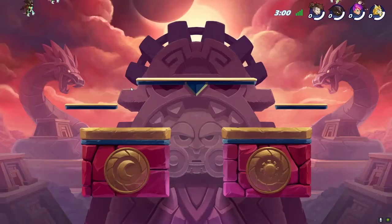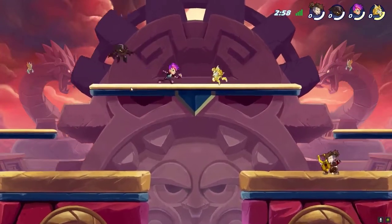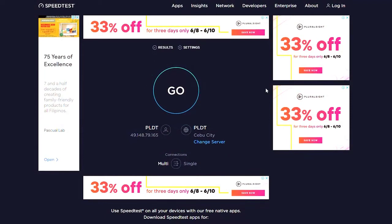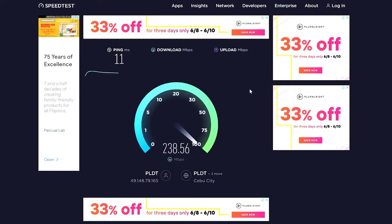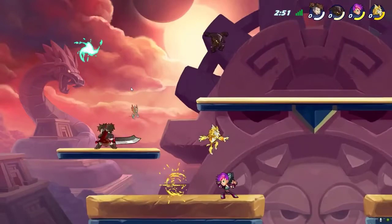Solution 1: Check your internet connection. Slow internet will always result in a problem like this, especially if you're playing an online game. The first thing you need to do is perform a speed test to know if you're still getting the speed you're supposed to get. Go to speedtest.net and click go. If both the upload and download speeds are way lower than your plan, then it's a connection issue. Try power cycling your router or call your internet service provider and have it fixed.